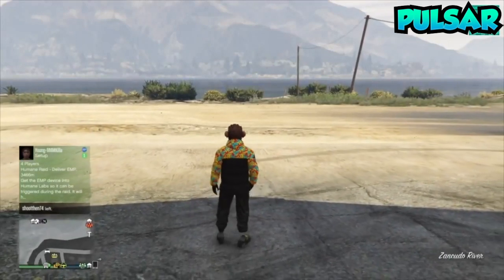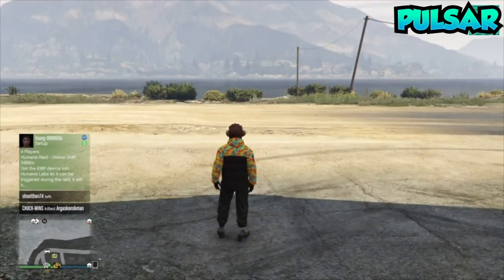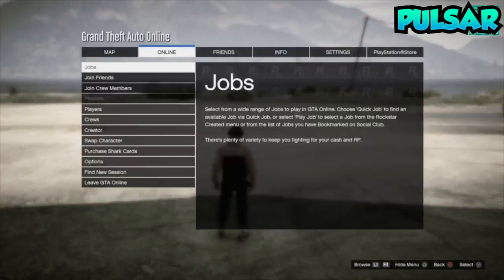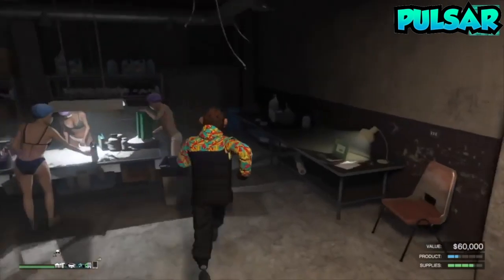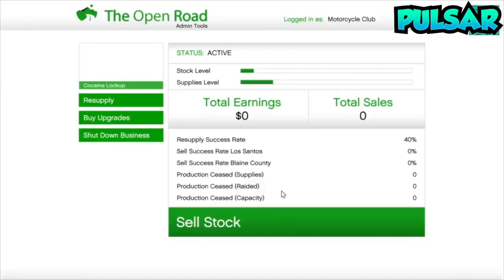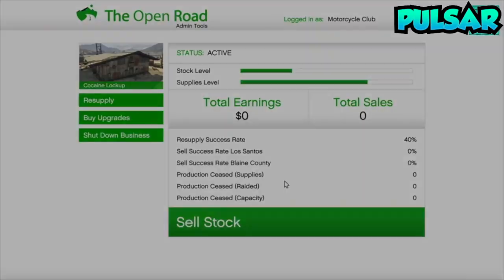Now do the same thing again: go outside, LJT will call you, and it will say resupply. Click on find new session and it will load you back into a new session. As you can see, I load back into the new session. Go back onto your laptop again, click resupply, then steal supplies, click confirm.